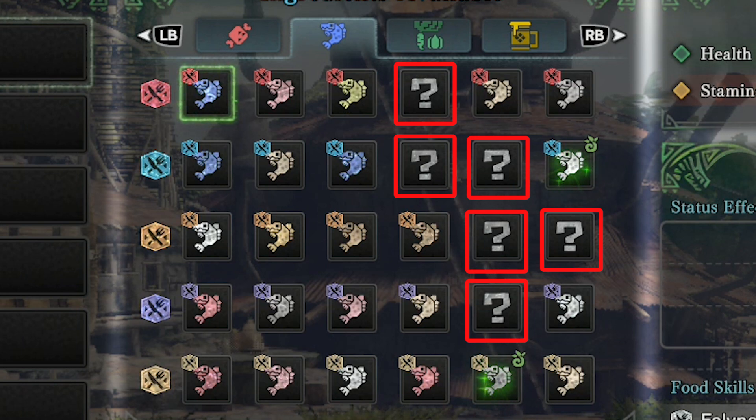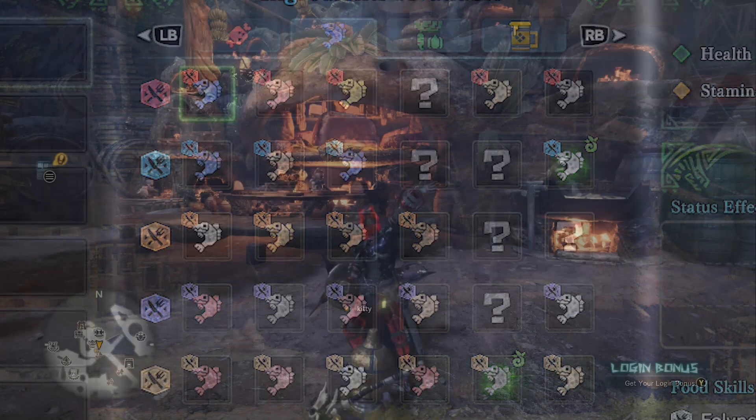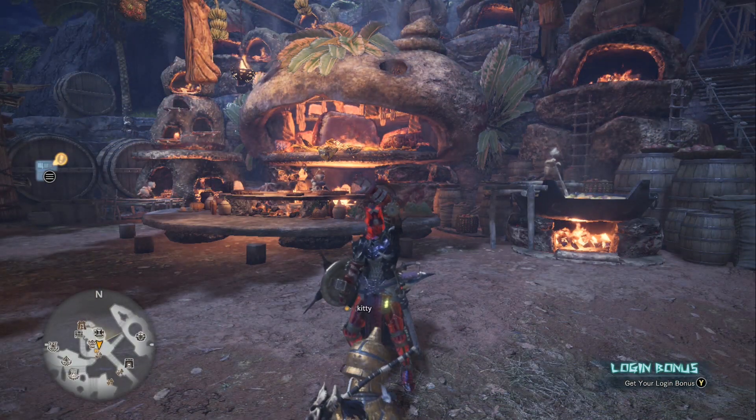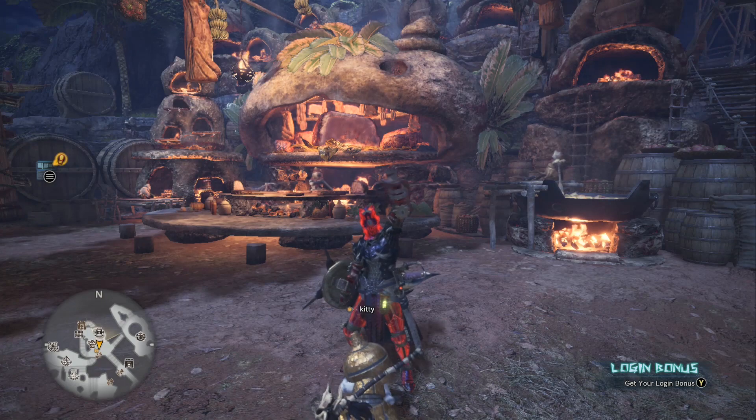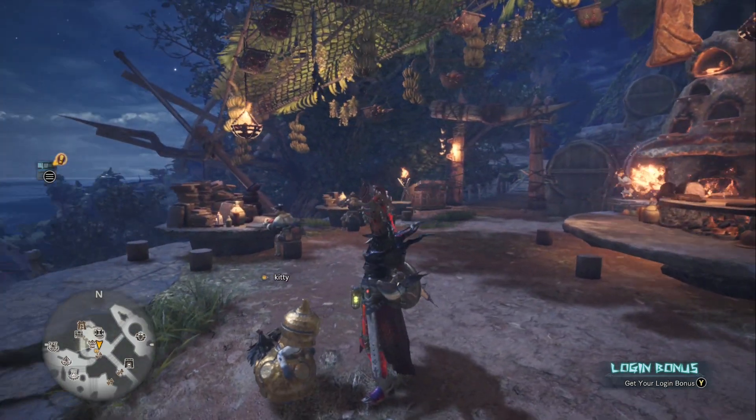If you're missing a few ingredients and you join a session where your friend has those ingredients, the game gives you access to your friend's ingredients — that's kind of a big deal. So now you know about the four different groups of buffs you'll be eating for at the canteen, and you should be finishing your collection of ingredients or playing with others in a session.